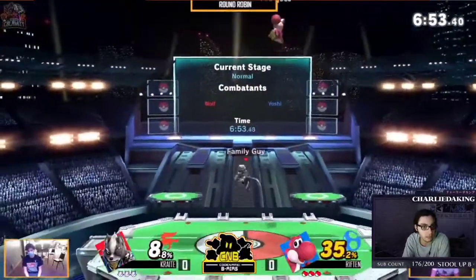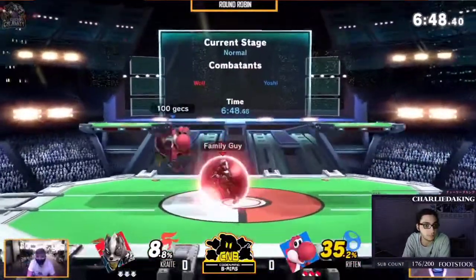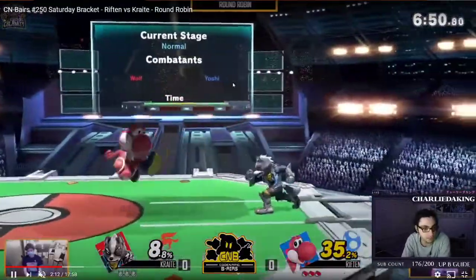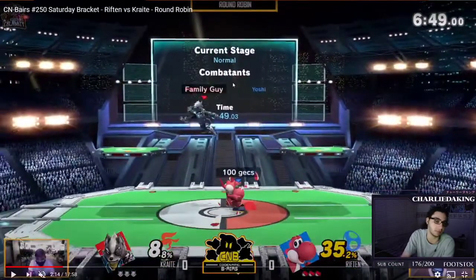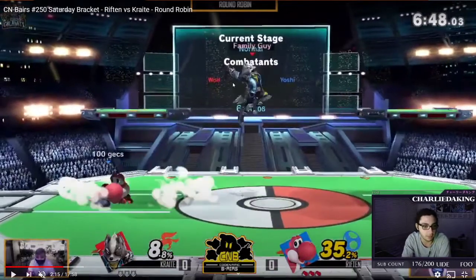A little too slow on the up-throw up-air, but that's no big deal — just execution, easy to fix. Drifting in here, I wouldn't recommend using back air especially at this percent. It takes a while to come out and your hurtbox is really easy to hit during it. If you want to drift in to Yoshi, either space back air well by drifting out and getting the very tip of the foot, or if you're drifting in like you did here, nair or forward air — I recommend nair. Nair is huge, moves insane, and will beat or trade with most things. Back air is a lot easier to stuff out for Yoshi in that situation.